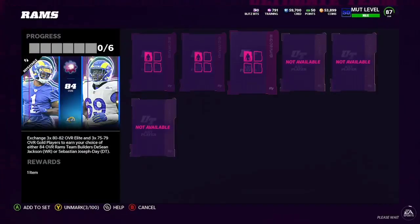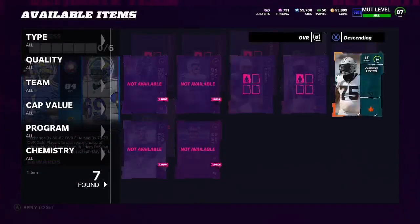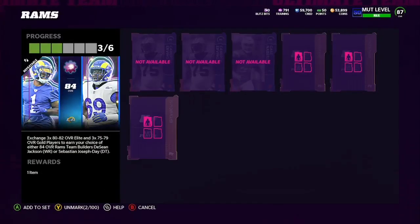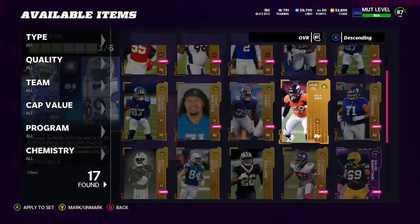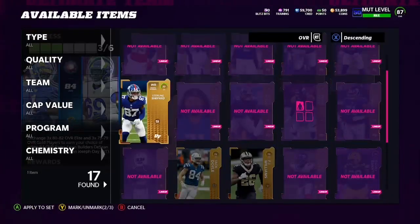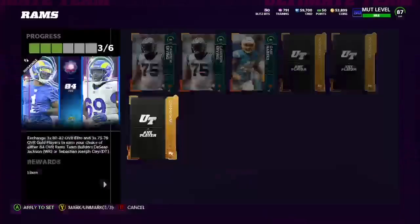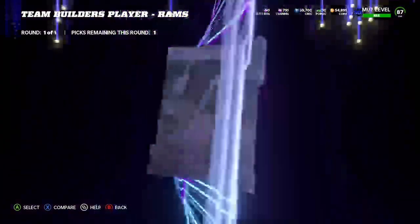Going to the Rams set — the DeSean Jackson set since he's on the Rams — I'm going to exchange these 80s and also exchange the gold cards. I have a couple extra gold cards, but it doesn't really matter since I spent the coins anyway and all the gold cards have around the same value. I'm going to go ahead and sell DeSean Jackson and tell you guys how much profit I made.